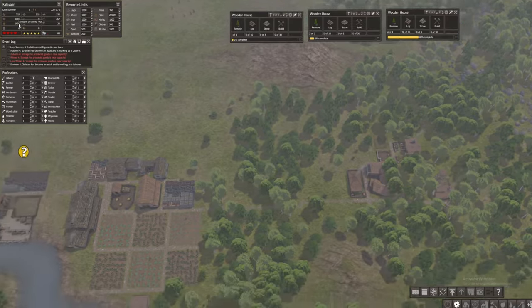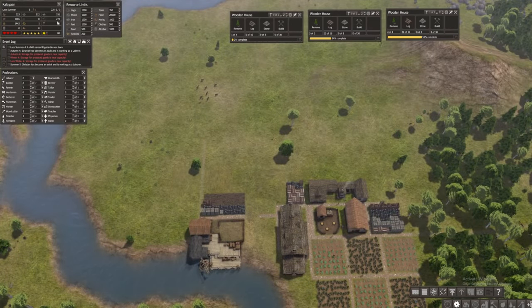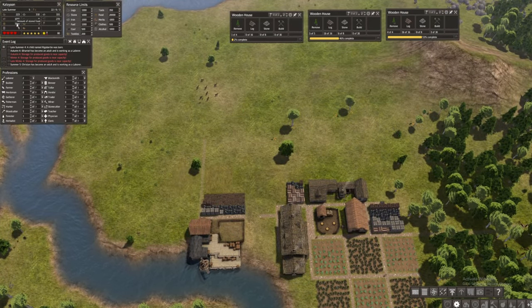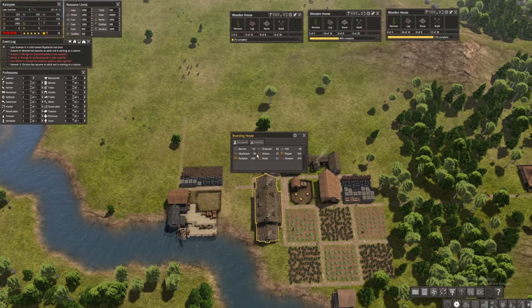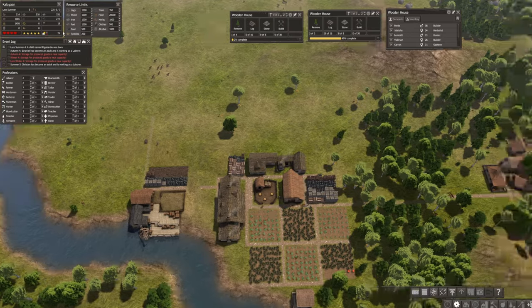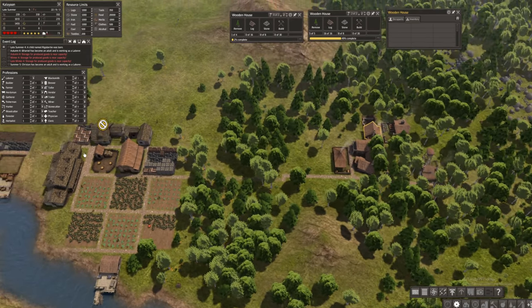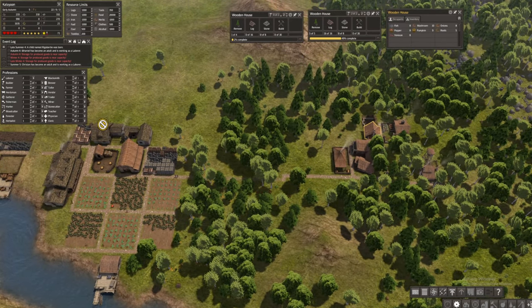Our food went down, so I need one more farmer working on this. I'm worried about our food situation — even though we have over a thousand worth of food stored, once those houses get built, the families will start drawing food from our storage. They're slowly getting their supply.